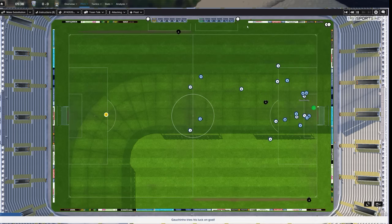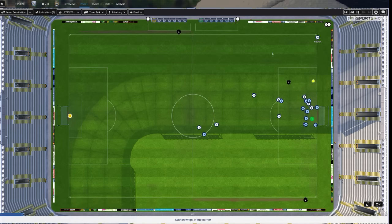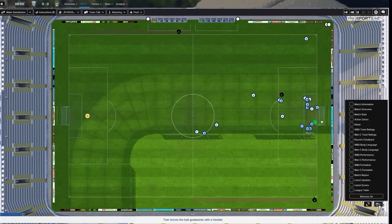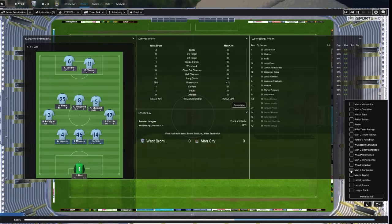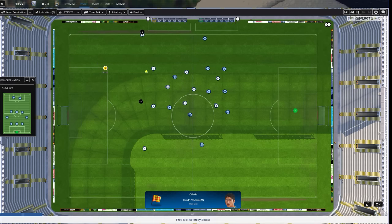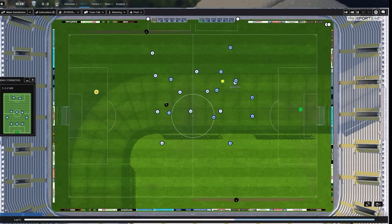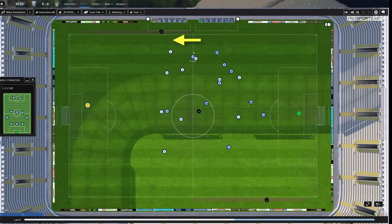Corner kicks are great. You need to decide whether or not you want to be the sort of player that controls the game or just throws everything at it. I prefer to have players lurking outside the box or in and around the box so that we can get possession back if we lose it. When the opposition clears the ball from the defence, you want to make sure that your last line doesn't have to travel too far backwards to get that ball.